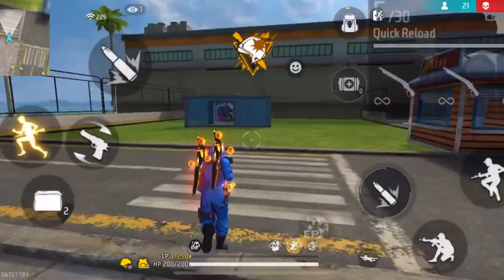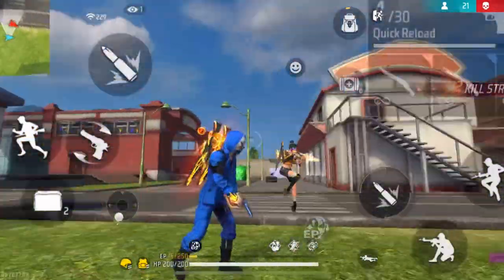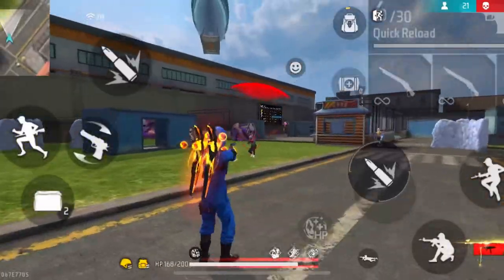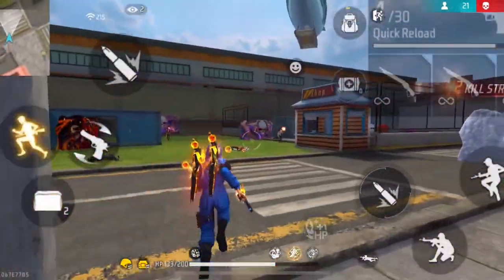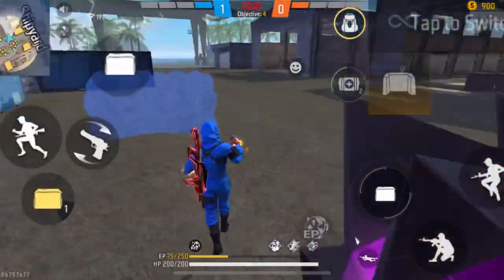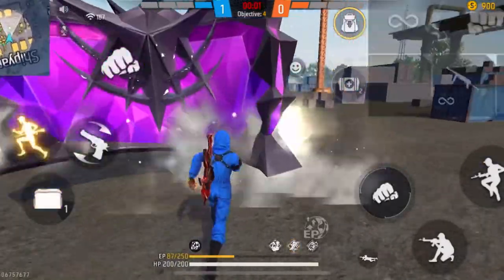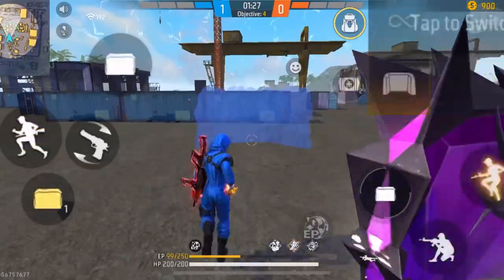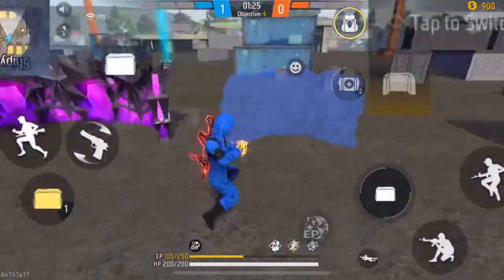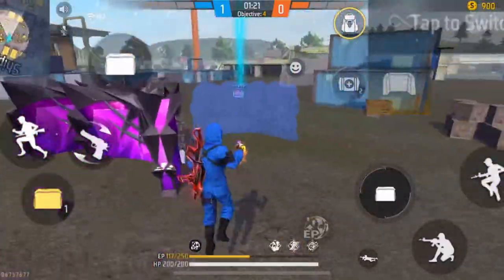The ninth tip is to improve your reflexes. It's very important to have quick reflexes when playing, and most pro players do. One good way to improve your reflexes is by playing unlimited ammo custom room matches. In these matches you can use unlimited amounts of glue walls, so try to rush the enemy. These custom rooms are usually very fast-paced, and the more you play them, the more your reflexes will improve.